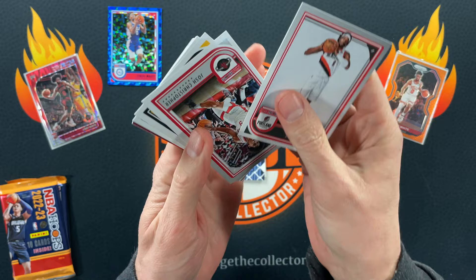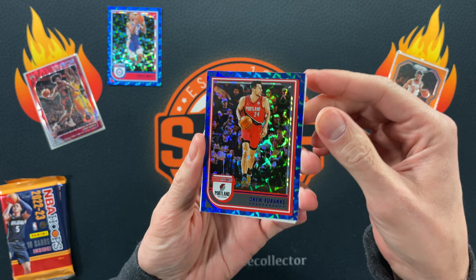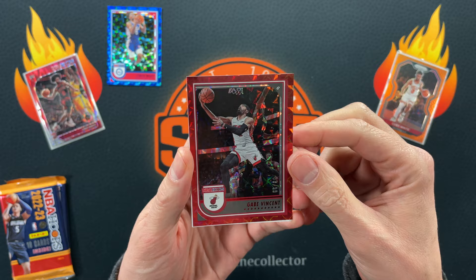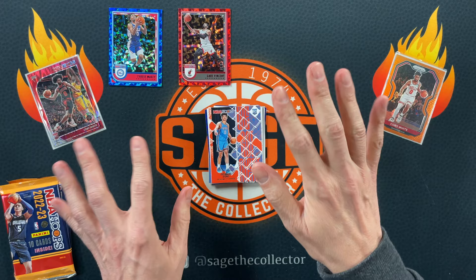Looks like we got another blue coming up. We got Luka, Kenneth Lofton. Our blue is Drew Eubanks — now on Phoenix. Oh, we got a red! It's a color match — back when he was on the Heat. Unfortunately he's been injured and hasn't been playing a whole lot, and when he has been playing on the Lakers he has not been doing well. But a numbered jersey match card — pretty cool. Got a little Tari Eason, Benedict, and Usman. That second pack was better than the first.